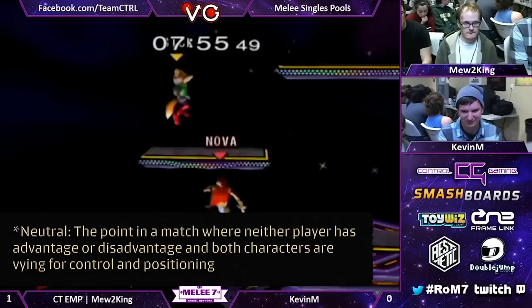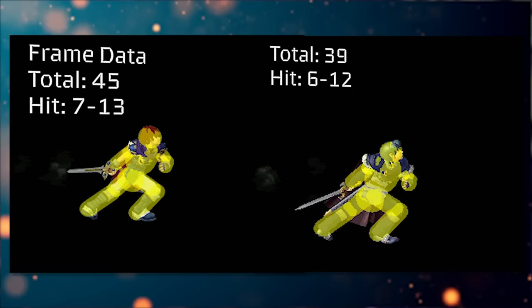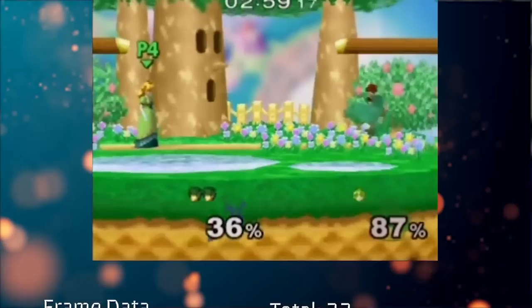Roy's neutral is average, at best. While he has a solid dash dance, almost every single move has more startup and end lag than Marth. Moves like up tilt have considerably more end lag and can't be used to juggle. All of the aerials have more end lag and landing lag.